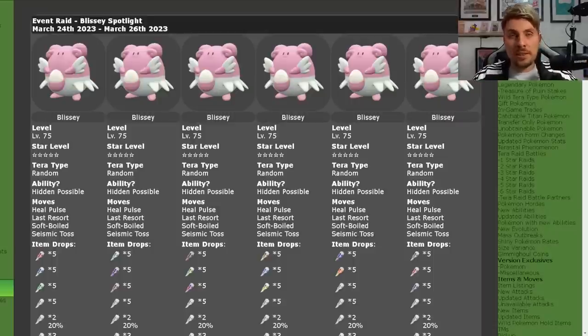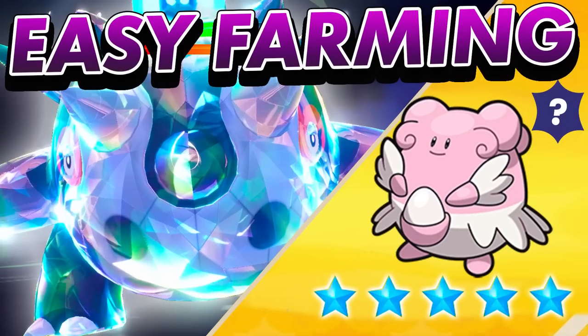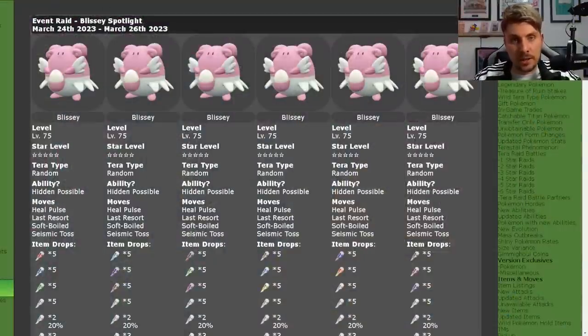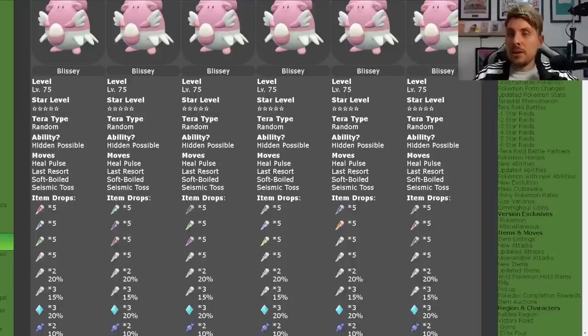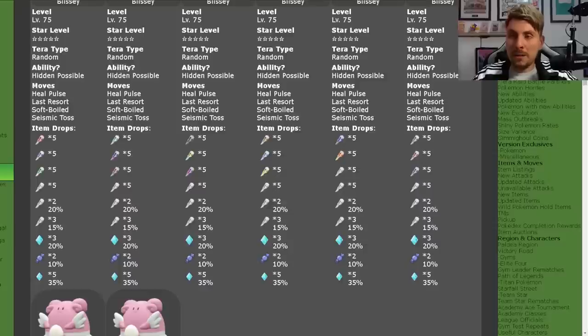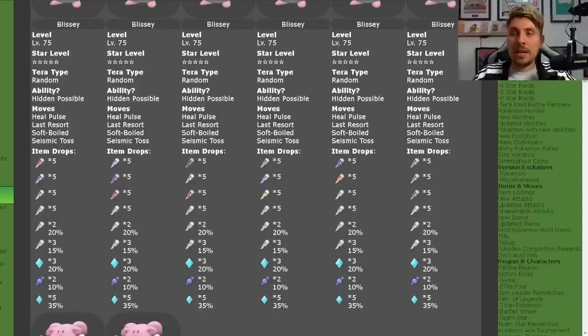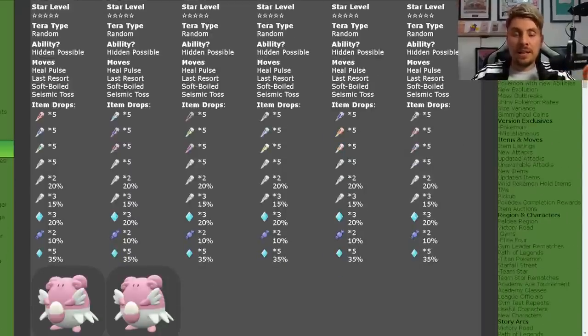If you want to go back and check that out, we've got 6 Pokemon that were built in that article that will make farming and soloing these Pokemon super easy — I'll link that in the top right-hand corner now. Getting on to the item drops: from your standard Blissey Raid Dens you're going to get about 25 Terror Shards per Raid Den, along with XL Candies, Large Candies, and Rare Candies as well.